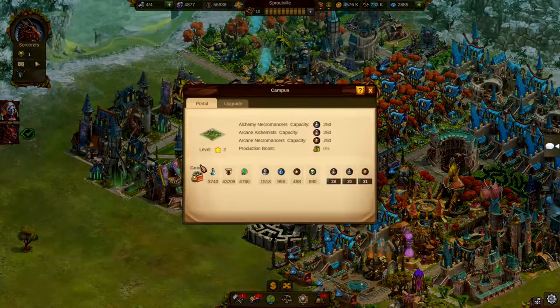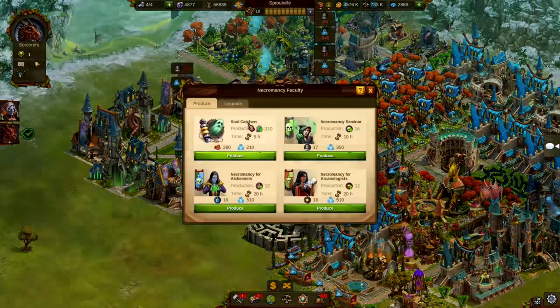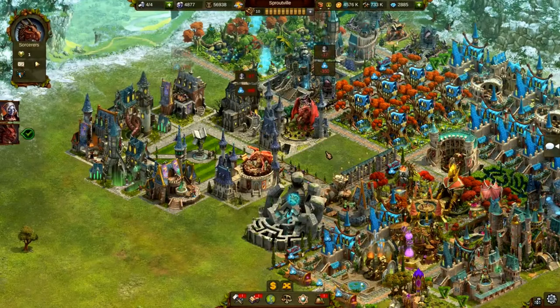Once you've built some faculties, more and more apprentices will arrive and you can start seminars, where they train to become either cool arcanologists, boring alchemists, or creepy necromancers. And then, in order to ensure that your arcanologists learn something useful, you can train them afterwards in either alchemy or necromancy. In general, every apprentice will be sent to two of the three seminars to complete their studies. This means in the end you will have three different combinations — or let's say graduates. The graduates are the pride and joy of the university. They will come up with new ideas for your city and thus unlock new technologies for you in the tech tree, if you train enough of them.